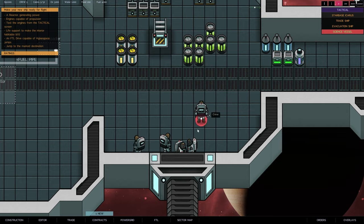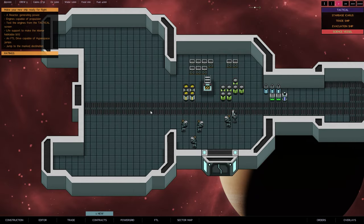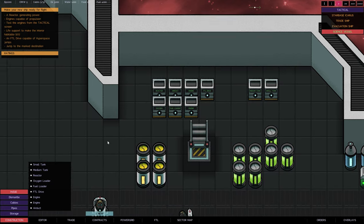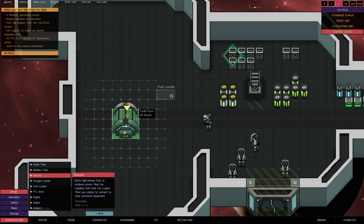We have our crew and these are all the different crew members we currently have. We'll follow along with this tutorial - the first thing they want you to do is build a reactor. Right up here we have these boxes - all of these products are boxed into neat crates and you can install them. It's saying it wants to install a reactor.